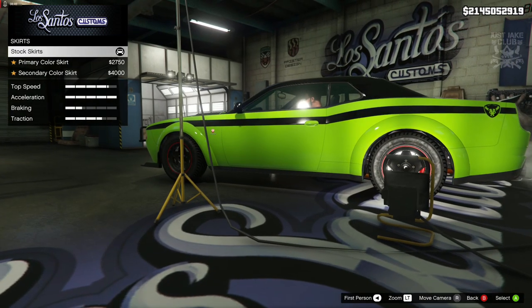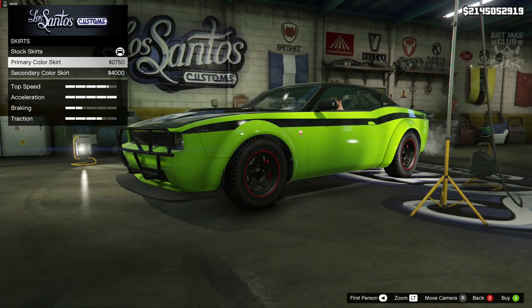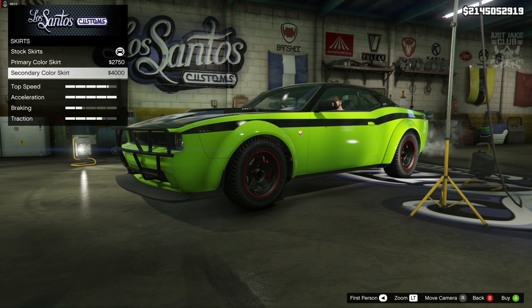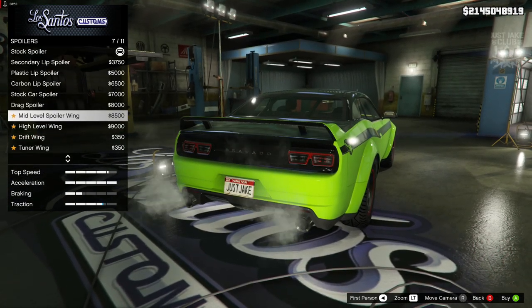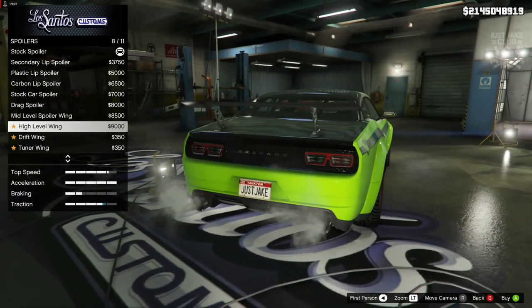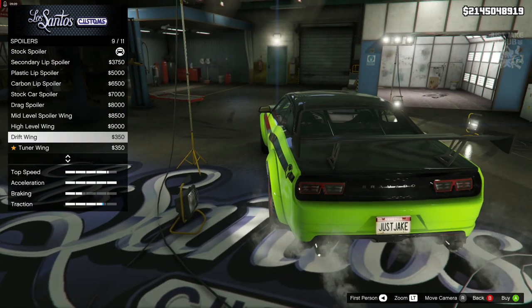For the roof the only other option is a carbon roof — we're not going to change that. For the side skirts, the car in the movie has steps on the side, and I'm pretty sure we can't get those, but it does have a black trim across the bottom as well, so we are going to go with a secondary color skirt.